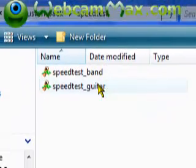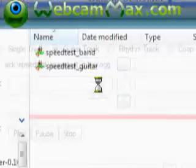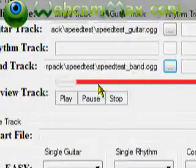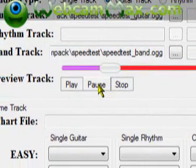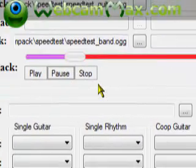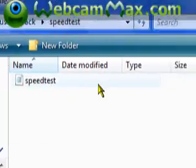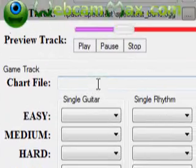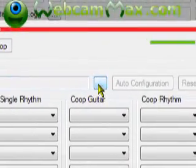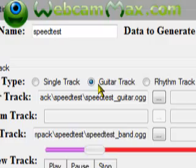The song name shows up here - 'Speed Dust' in this case. Guitar is straightforward - click the three dots to browse and locate the guitar audio file. For band, same thing - click the three dots. You can play the audio to verify it's the correct song.